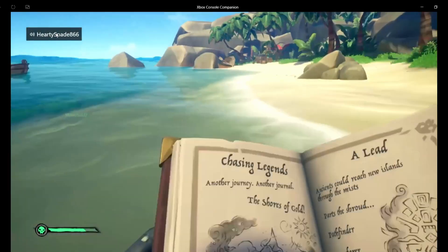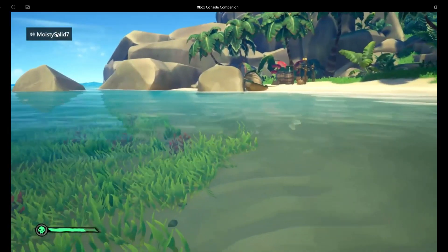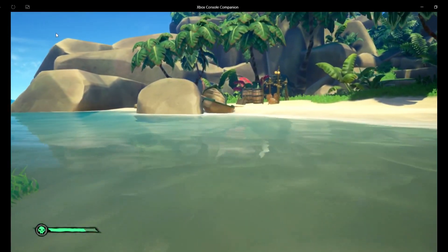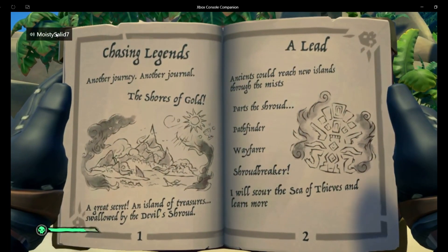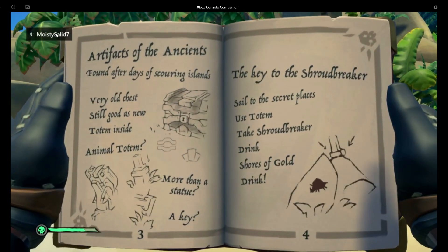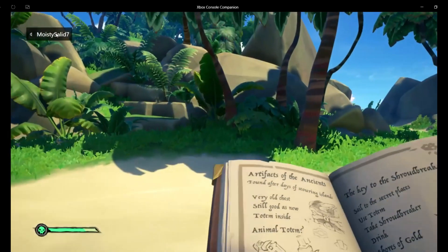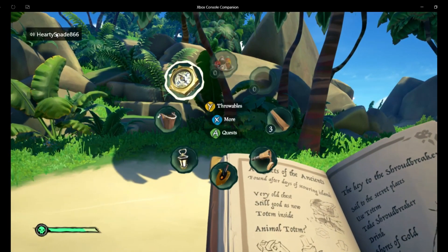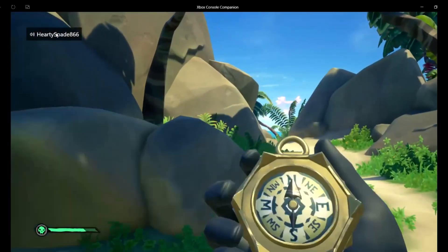Alright. Does it give us — just let us know where the chest is? No, it does not. I don't have the chest. It should say — like the right side of the island. North side. The north side of the island, so I need to use my compass. The north side — is it just like direct north, or like northeast?